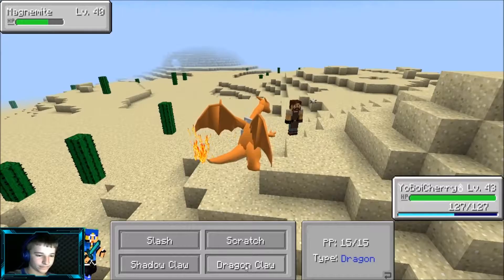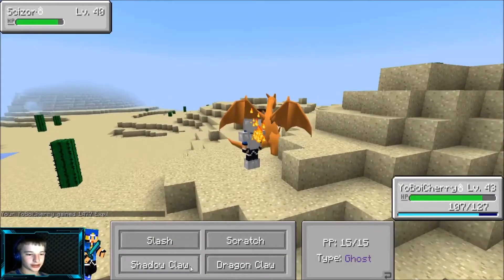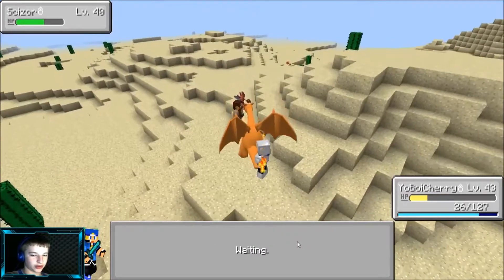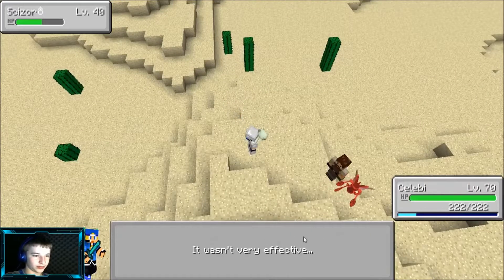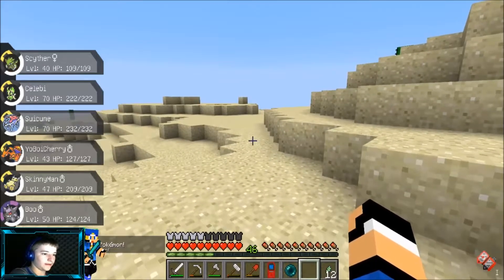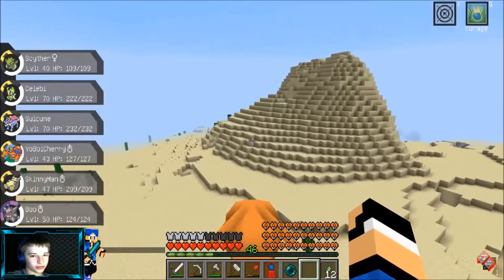Going Shadow Ball, and Shadow Ball again. Used Destiny Bond by mistake — but I want to see how it works. This time he'll definitely kill me. Yep — kills him too! Woo! That strategy works. If we put a Focus Sash on Gengar so it survives to 1 HP, then use Destiny Bond — that's not too bad of a move at all.